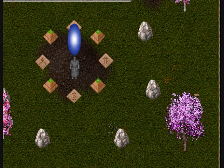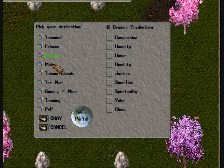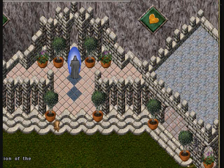The easiest way to get to Olympus is to use the public moon gate system. Enter the system by walking into the gate, selecting Ilshinar on the left and Compassion on the right. When you click OK, you'll be taken to that shrine.